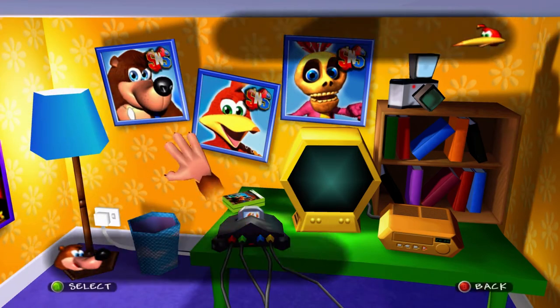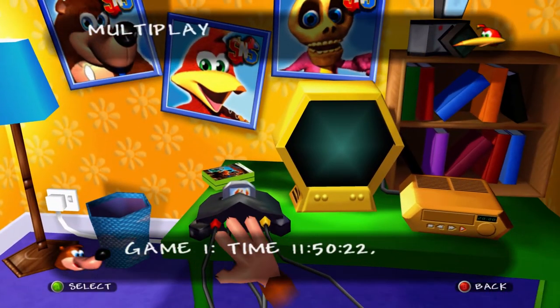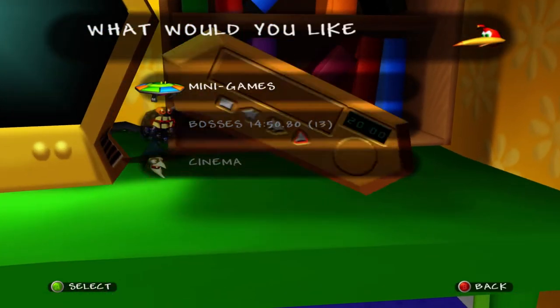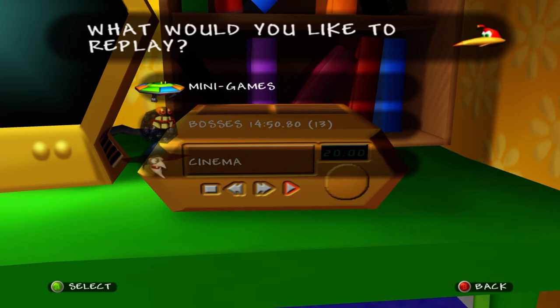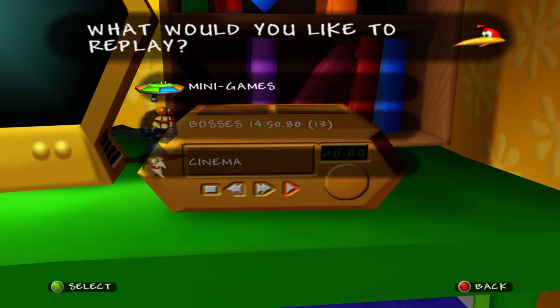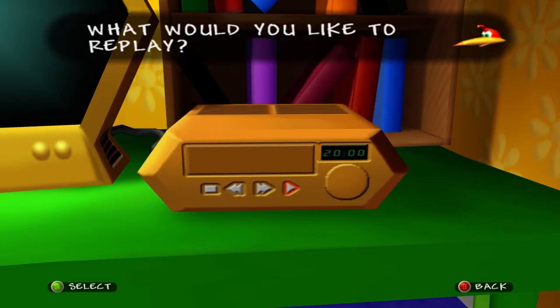Over here on the table on your file select screen, you might have noticed this little radio-looking device down here. This is the replay mode, and you have three different options: mini-games, bosses, and cinema. Each one of these is a different thing we can go ahead and play. Let's start off with the mini-games first.